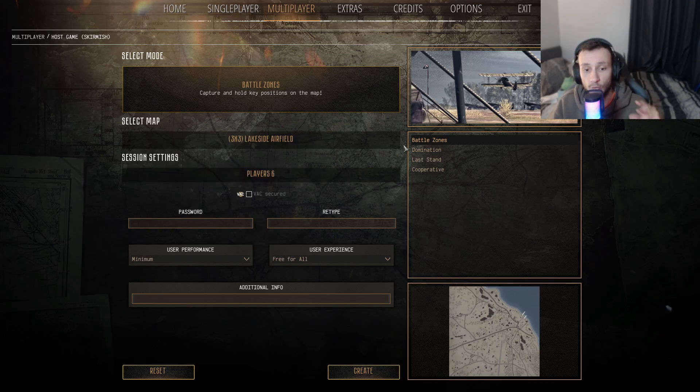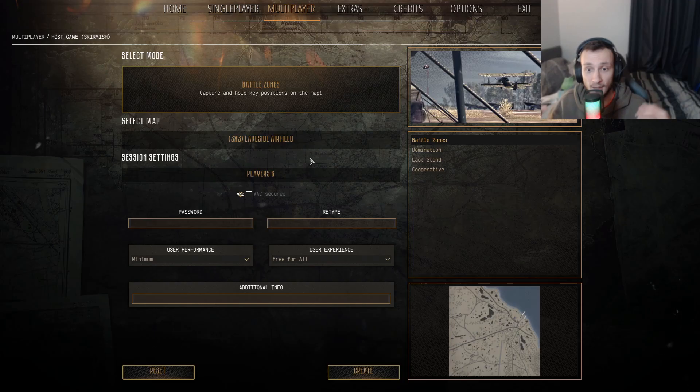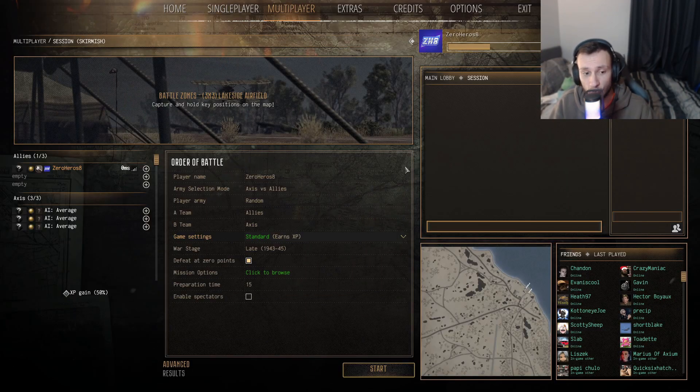You can pick whatever mode you want since you're doing a test, so it doesn't really matter. However, I'd highly recommend picking a more open map — like this 3v3 Lakeside Airfield — as it gives you a lot of room to mess around and do testing. It's actually the map I use for a lot of my own testing. Once you're happy with that, press Create and your settings screen will come up.